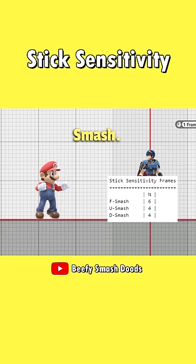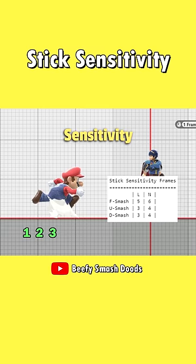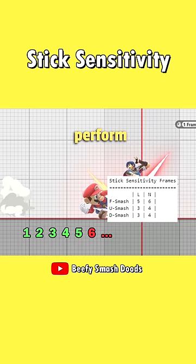By default, you have 6 or 4 frames to press A, depending on the smash. If you put stick sensitivity too low, you have 1 frame less time to perform a smash. If it's on high, you have 1 frame more time.